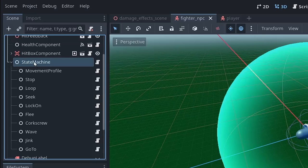Movement profile manages the behaviors. I've got a stop behavior, fly in a loop, seek a target, lock on to a target — which helps with getting aiming more accurate — flee from a target, fly in a corkscrew, fly in a wave, and jink, which is an evasion technique with some randomness. Go-to just goes to a location. These are all chained together or can be chained to have one follow the other in the state machine.